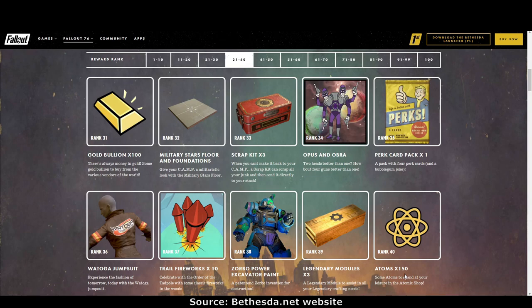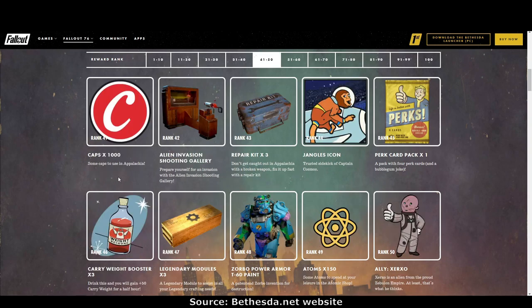Lots of stuff to spend in the atom shop, or spend on rank ups if you need to at the end of the scoreboard. Rank 41: 1,000 caps. Rank 42: the alien invasion shooting gallery, which will go nicely with the other shooting galleries we've got previously from scoreboards and the atom shop. Rank 43: repair kits times three — always handy.